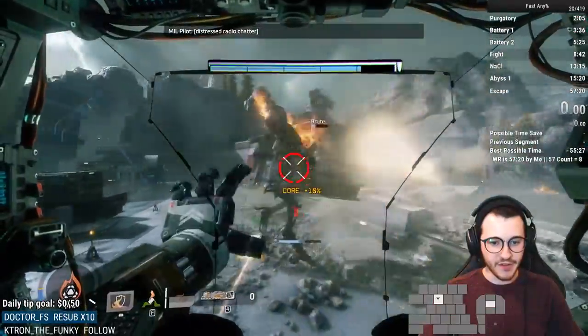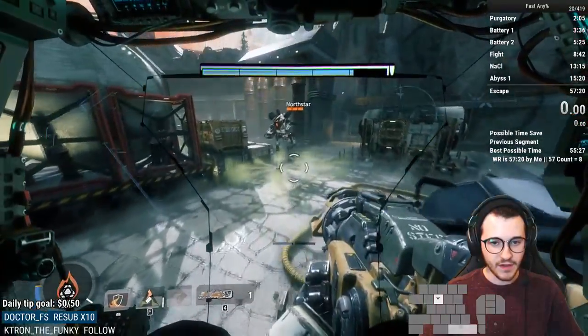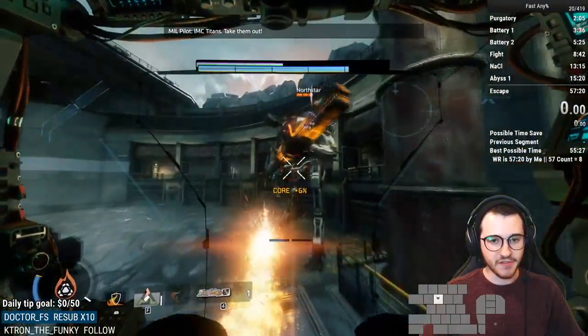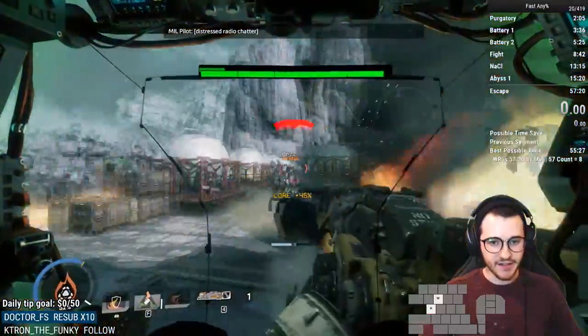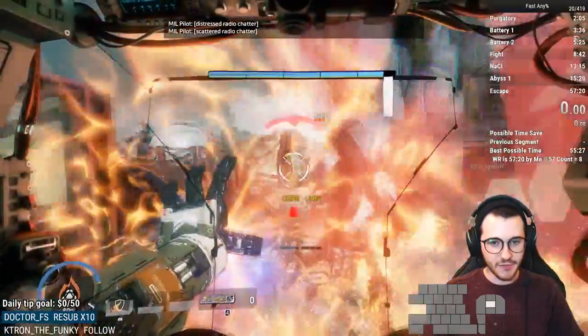There's a Brute over here — definitely want to deal with that. Here's a North Star. North Stars can be really annoying because they put down tether traps, so dealing with them is really, really important. There's another Brute — put a Flame Trap down behind him and ignite it. He's going to dash into it, which is really good.